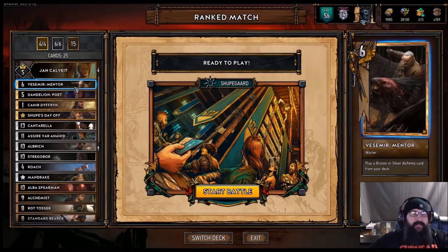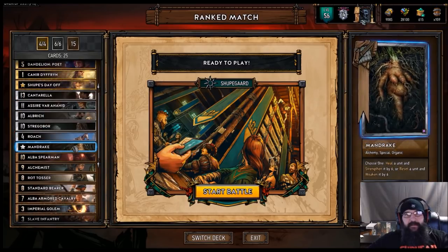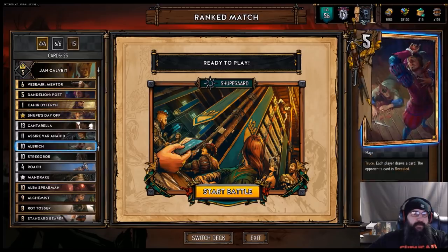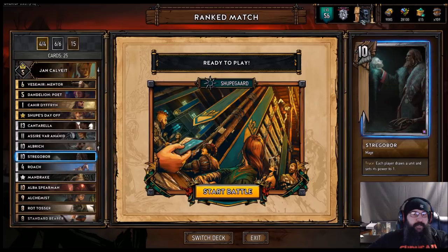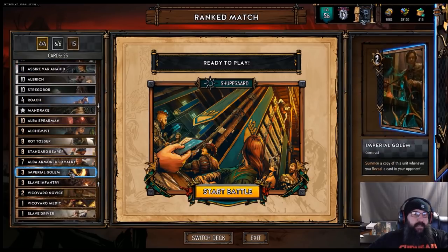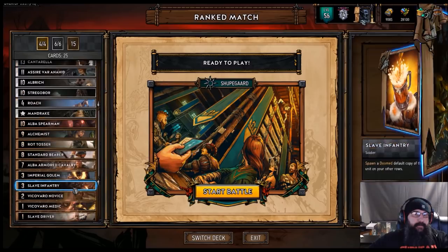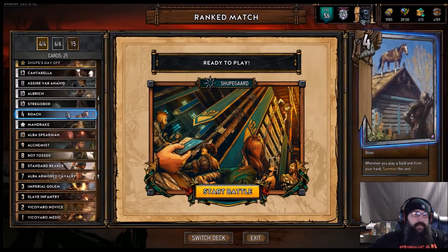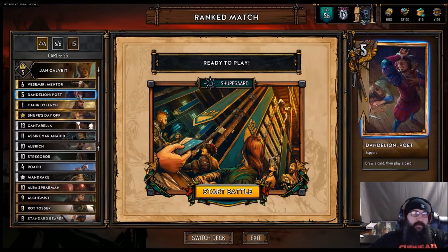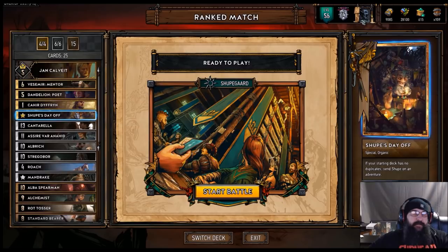The idea mostly is to buff up Calvay with Vesemir. We do have Marjoram and Mandrake — it's also the answer if you're going up against Imler or Sabbath — but you're trying to get a big Calvay and you can burn through the list pretty well since most of the cards are tutors. We do have Albrick in here, Streg Boar, Cantarella, if you can win the round, a Seer to shuffle Roach back in. I also got one Golem in here because we have Albrick, and we also have one Alchemist so we can pull that out. We got Roach in here to thin as well, and we're going to put Roach back in with a Seer if possible. Dandelion is just another good way to get through your deck — you're pulling a card, playing a card, getting Roach out of your deck. Shoop, of course, is the hammer that you're trying to go for in the end.